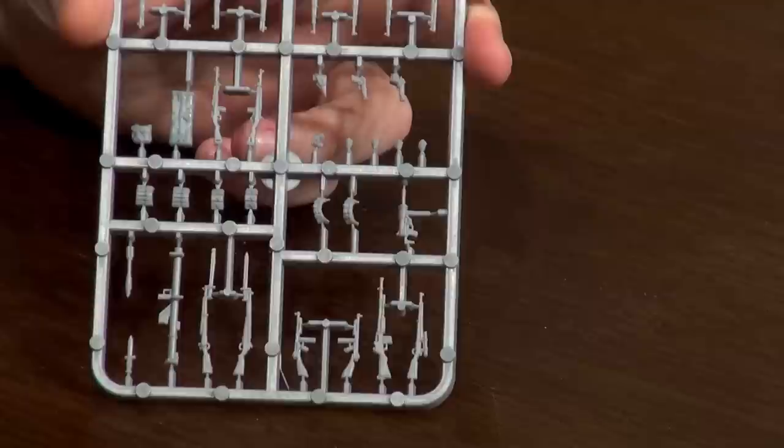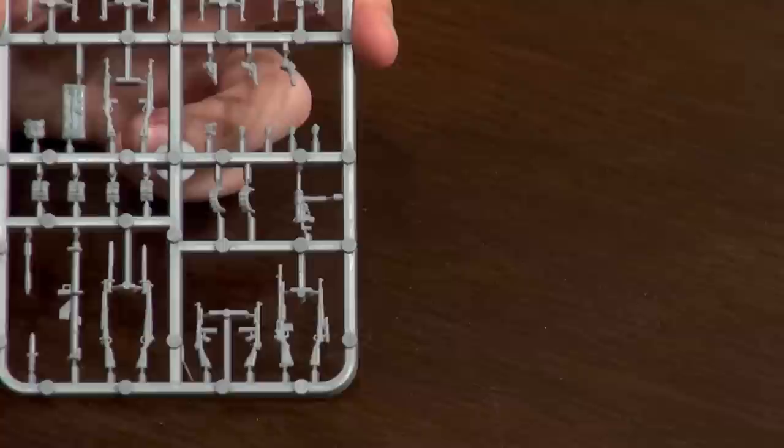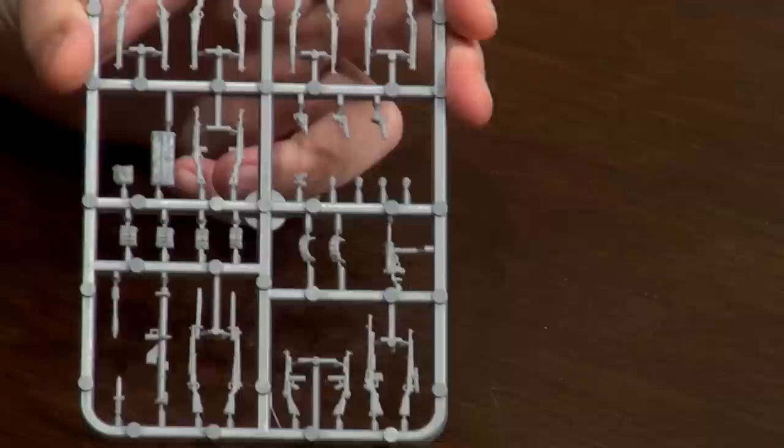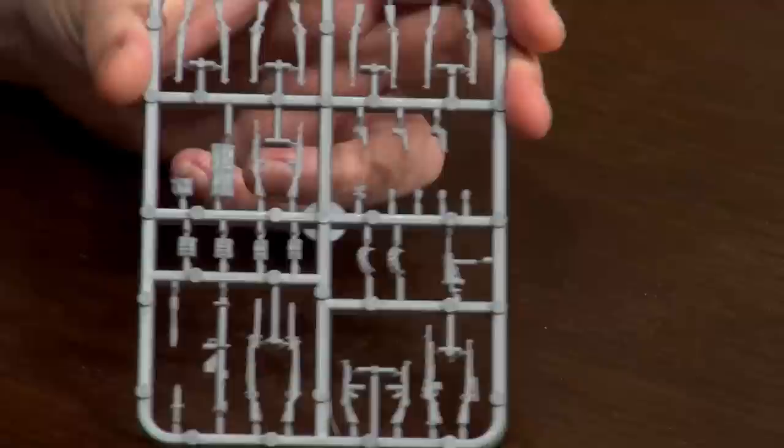One thing we forgot for the Hanomag — you get a transfer sheet with all the numbers to make a three or four-digit number, the number plates for the front of the track, and the General German Army cross. For the American weapons, we have two weapon sprues for 20 Americans. From the bottom: an M1 bazooka with one projectile, one loose bayonet, two Garand semi-automatic rifles with bayonets fixed, two Thompson submachine guns, the Browning Automatic Rifle, and the Springfield 30-calibre sniper rifle. Up from that, a grease gun, two bandoliers for rifle ammunition, BAR gunner ammo pouches, and Thompson magazine pouches.